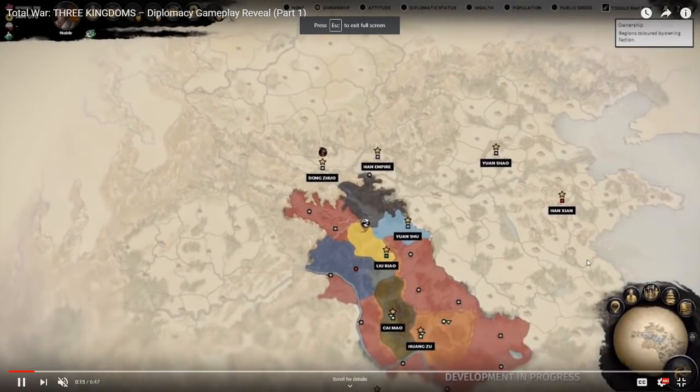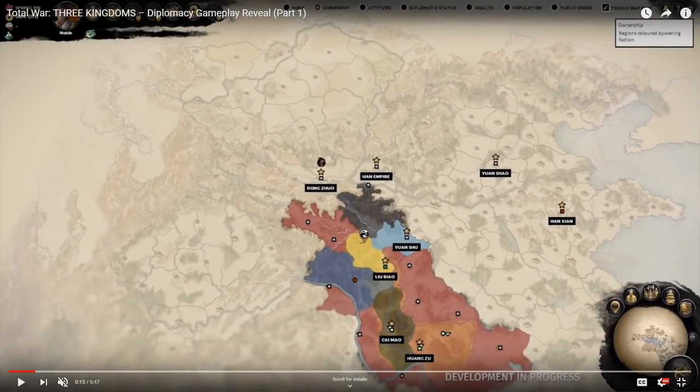Starting here, we get to see more and more of the map of China — super large, tons to explore, the great rivers, and lots of territories. One thing you'll notice about the territories as we zoom in is that some are marked with more village icons, whereas some of them are smaller towns or even farmsteads.